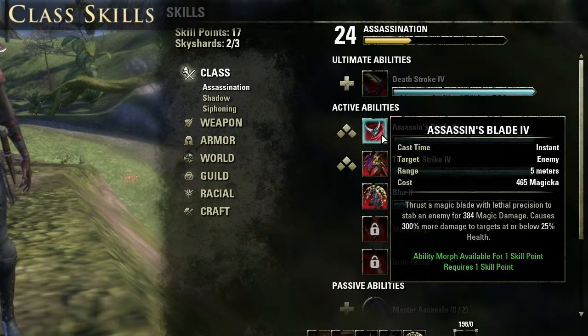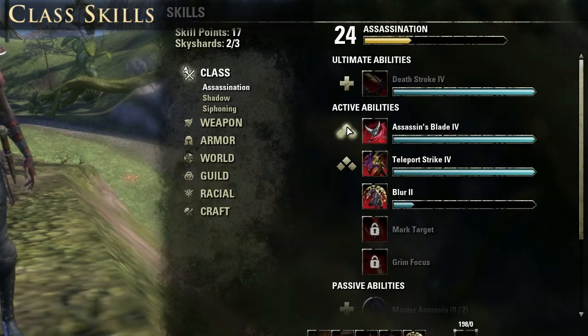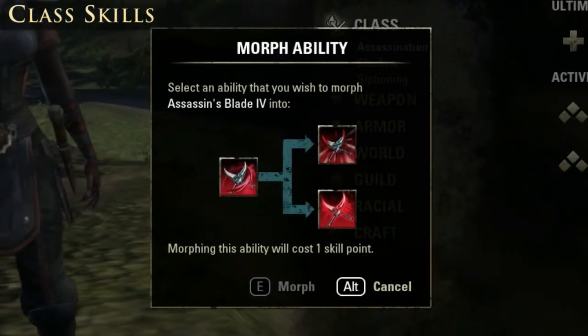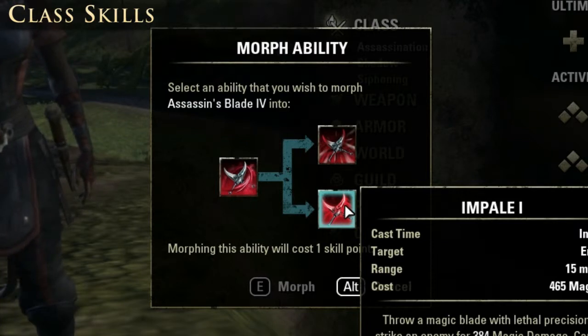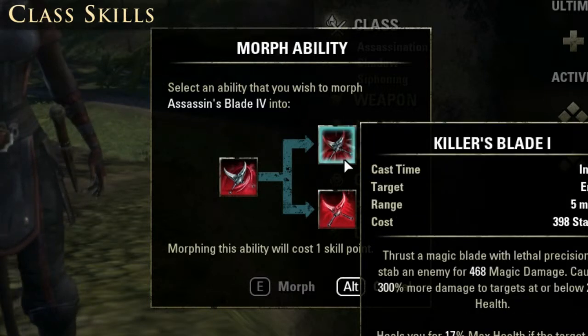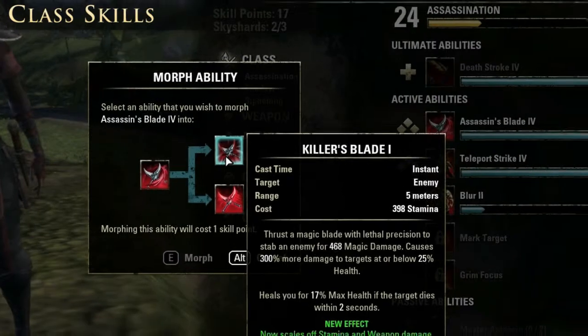For the cost of one extra point I can kick this ability up a level, and I've got two options. The first is Impale — the same ability but now ranged, meaning I don't have to be right up against an enemy to use it. The other option keeps the ability the same, but if the target dies within the next two seconds I'll also get 17% of my max health back. Very useful. This is where the real magic of the skill system starts to kick in — the system isn't linear, it's hierarchical, and everything spreads out in multiple directions.